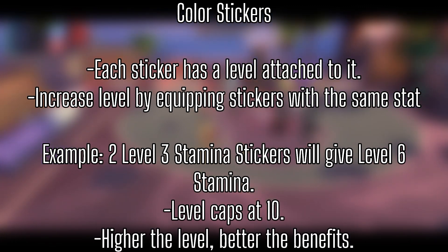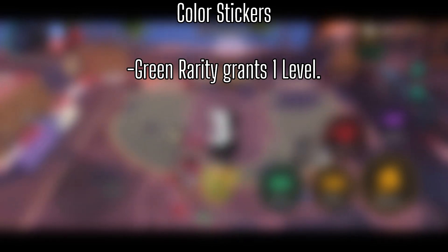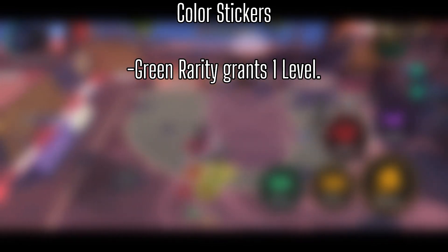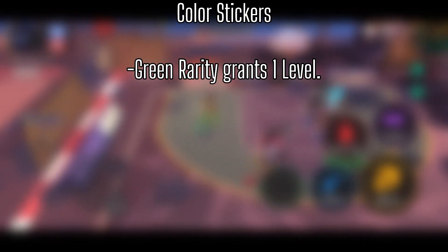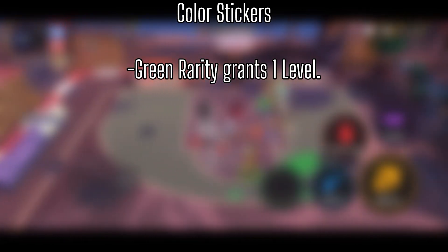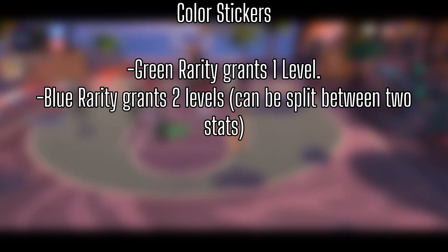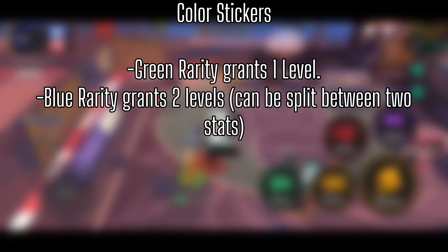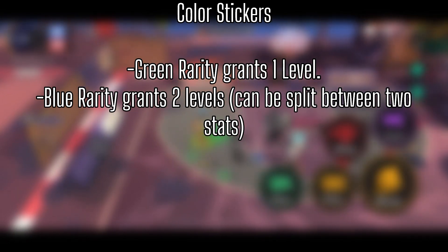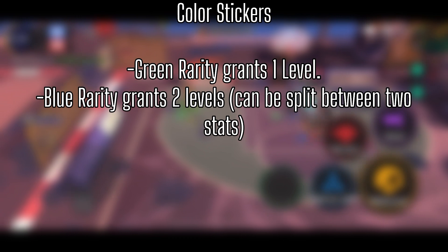Green rarity stickers grant you one level toward the stat on the sticker. Blue rarity stickers grant two levels toward the stat, but this can be split between two stats — so a blue sticker could give two levels of a single stat, or one level of two stats. For example, you could get a blue sticker giving two Steal, or one Steel and one Layup Dunk.